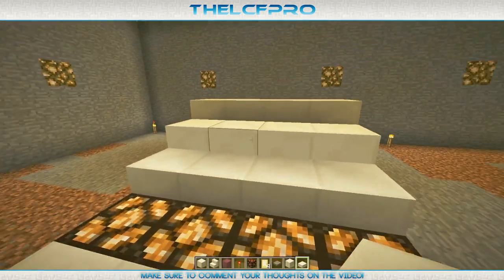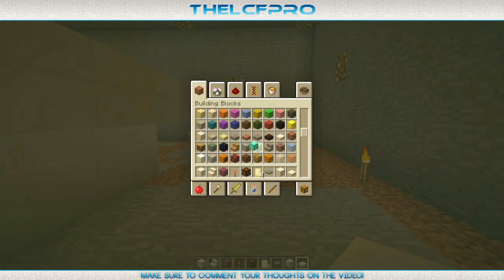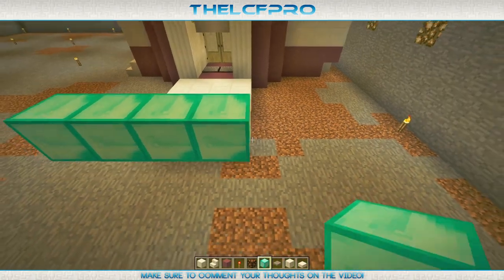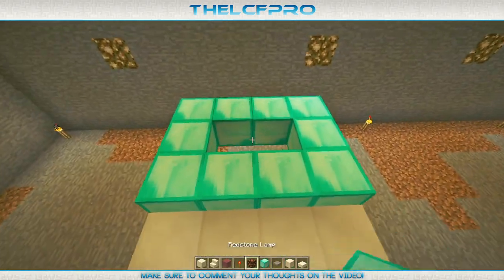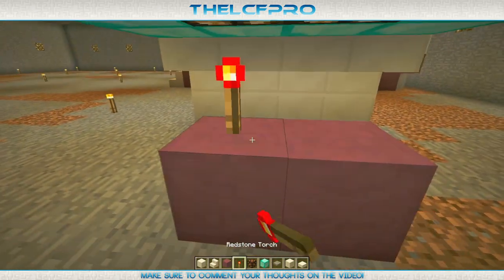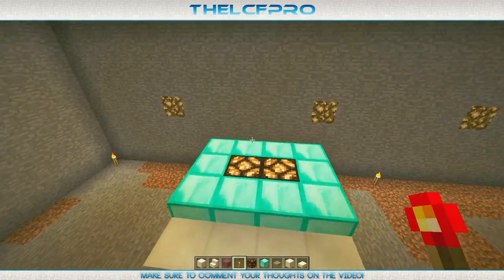Then place some block of quartz — so that's still a little bit more high than the other one. And then we do it one more time with the quartz slabs, so that you get a very little staircase. Looks pretty fancy. Then get yourself some diamond blocks and place them right over here, making a 3x4 square like that with some redstone lamps in the middle. Beneath the redstone lamps of course we want some torches, so place the redstone torch there to light that up.